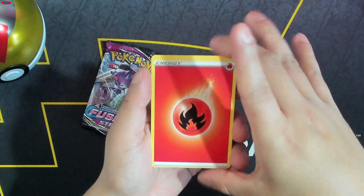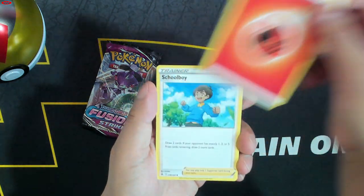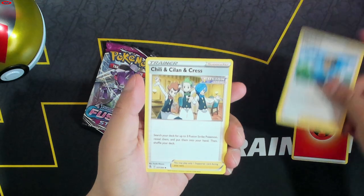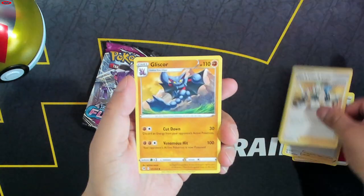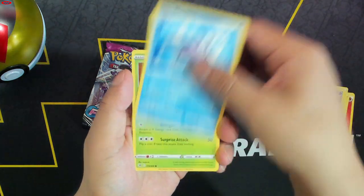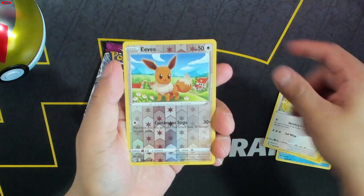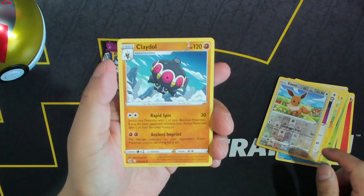Oh my god, look at the border on this! Sableye, Chili, Silicon Crest Gliscor, Jynx, Mantine, Grubbin, Rotom, Smeargle, Eevee, and a Claydol.